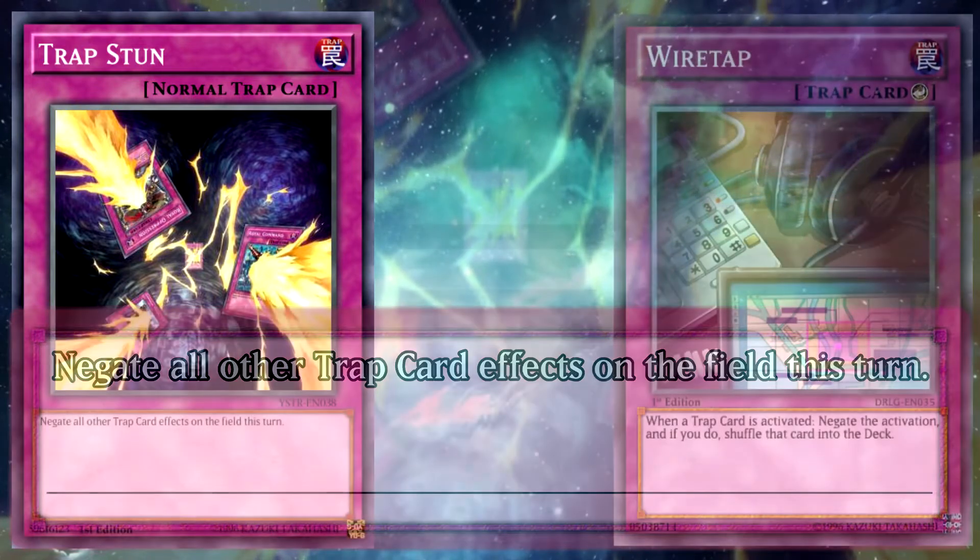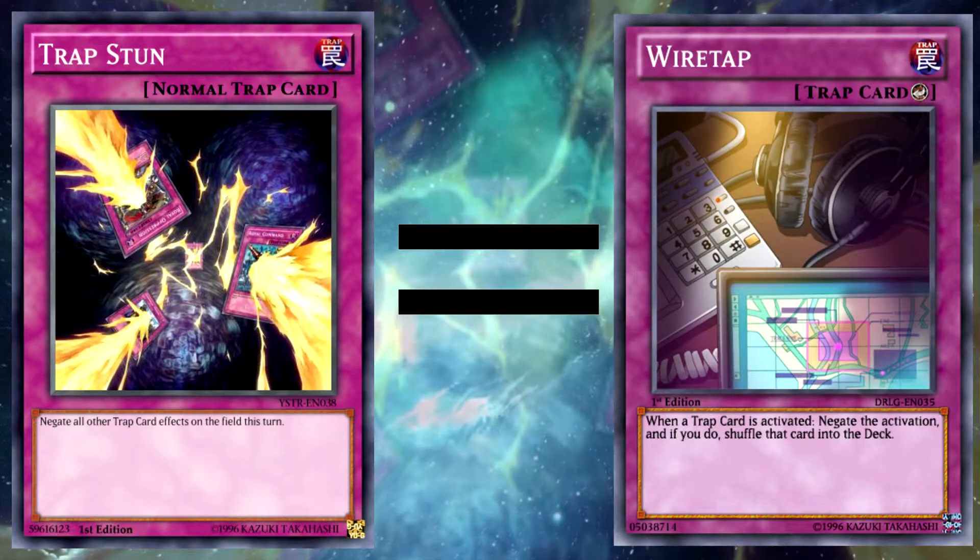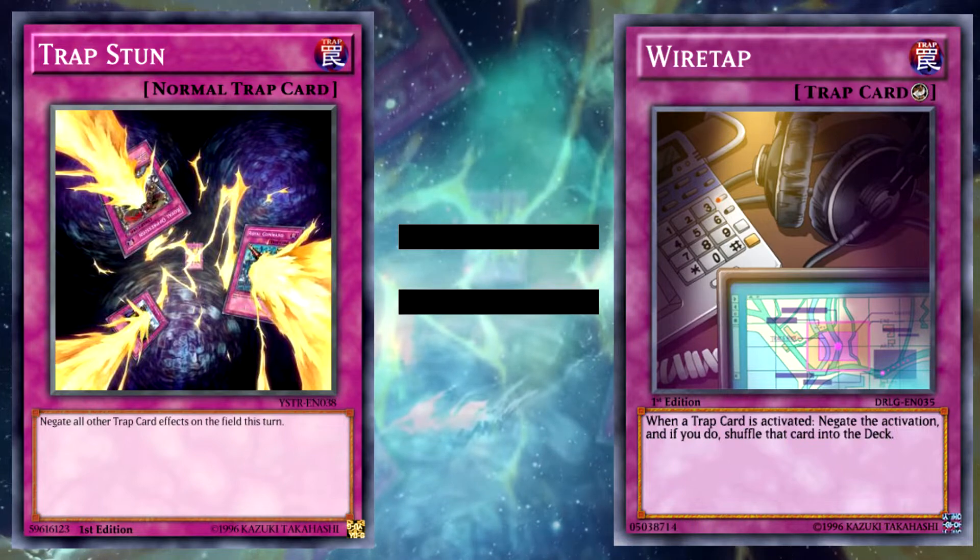The most obvious use of the card is to just chain it to another trap and protect your play. The other trap gets negated and you get your playthrough.